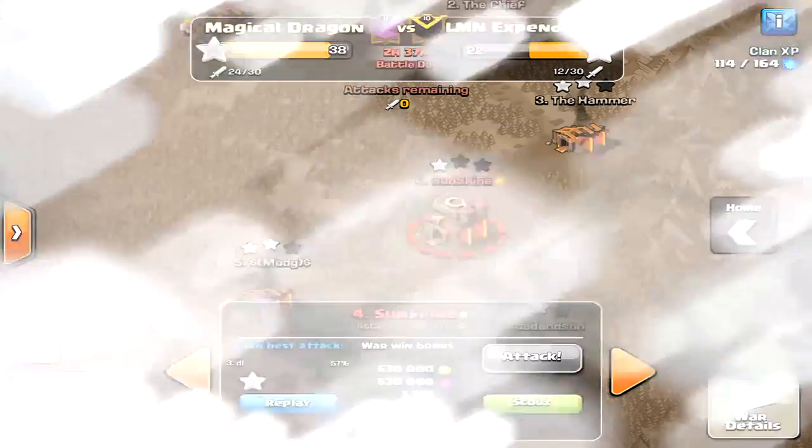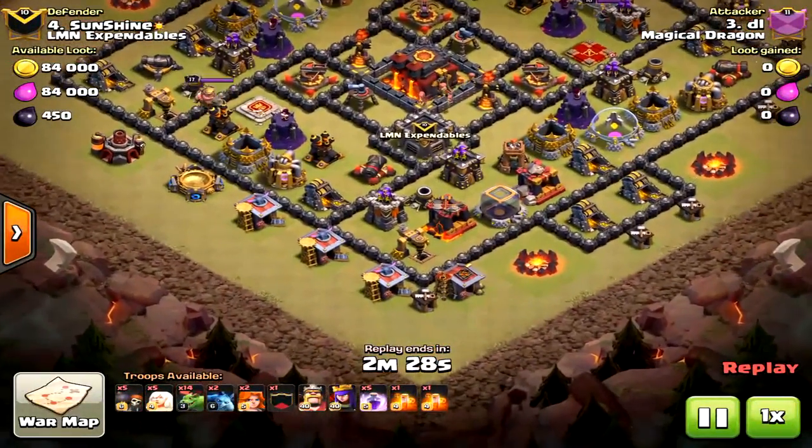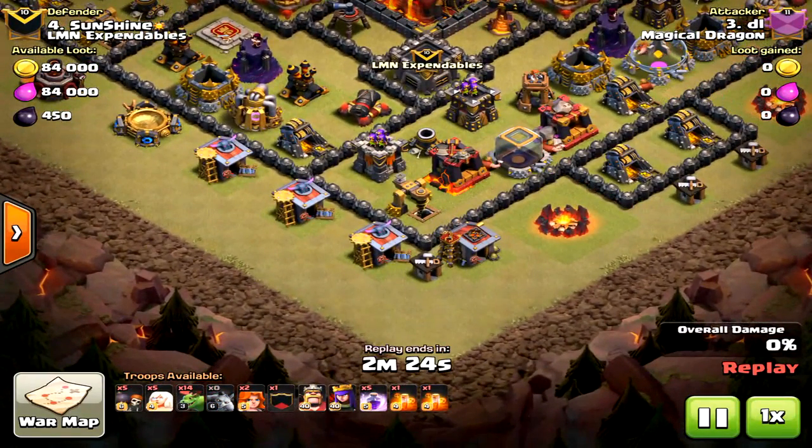What's up okra heads, Halo okra heads here. Today we're talking about the AI craziness. We're going to get really detailed - we're going to do two attacks on this base. The first one is from our clan mate, and the second one from me, using the exact same strategy.